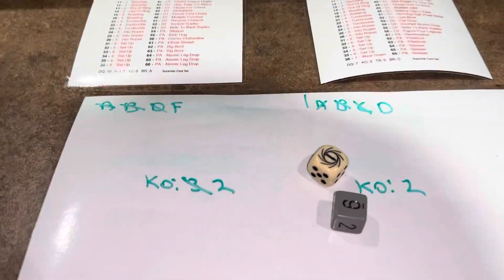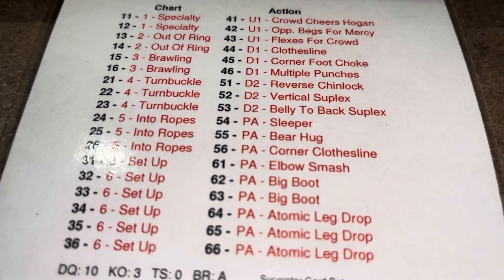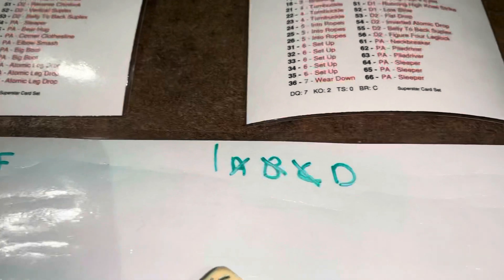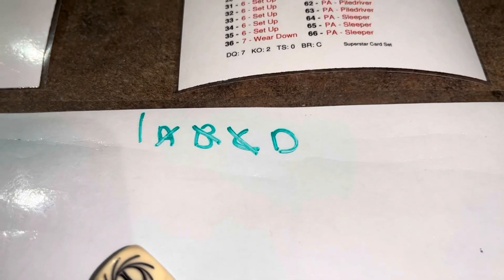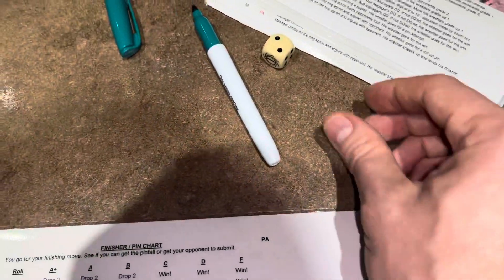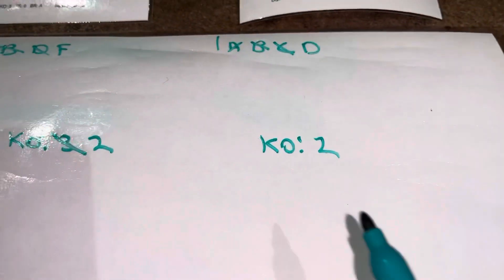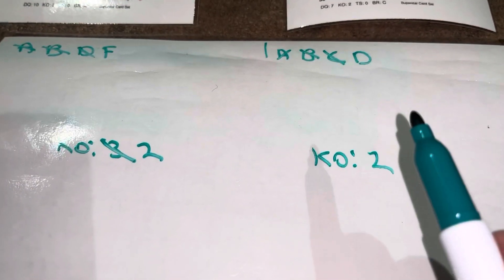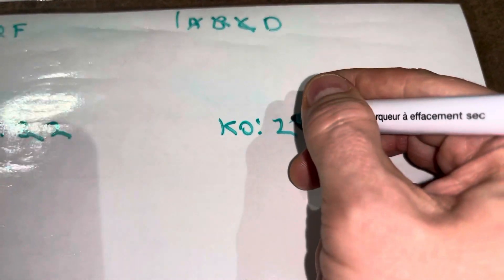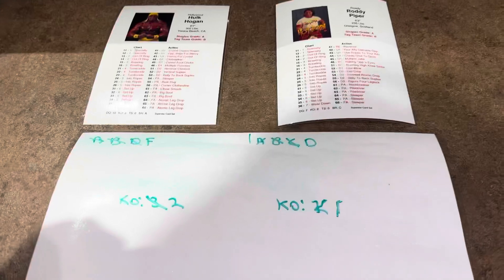Hogan gets to attack again and rolls a 61 — an elbow smash, which is a pin attempt. Hogan rolls on the pin attempt chart under D for Piper. Two plus one is three — under D, that's a win. But Piper also has two kickouts, so Piper uses one, now down to one kickout remaining. Hogan continues on the offensive.